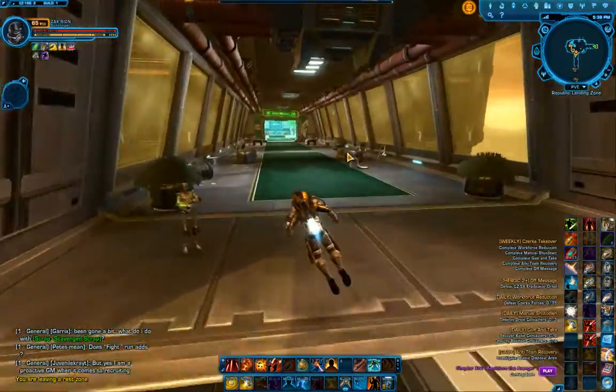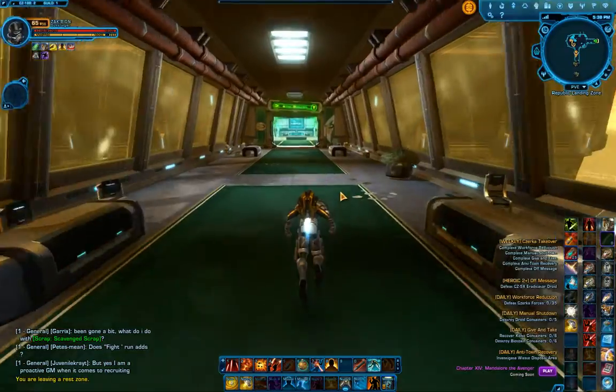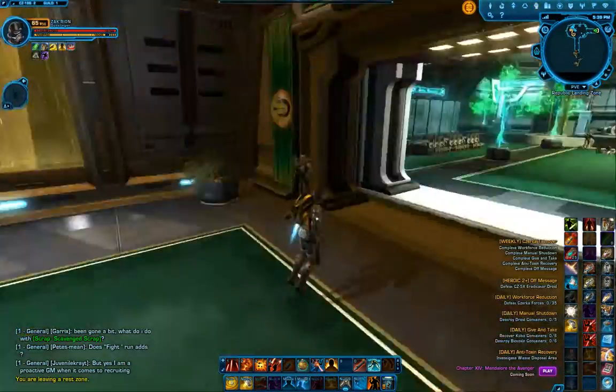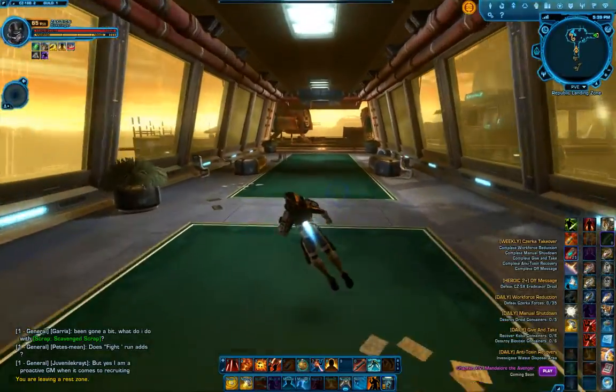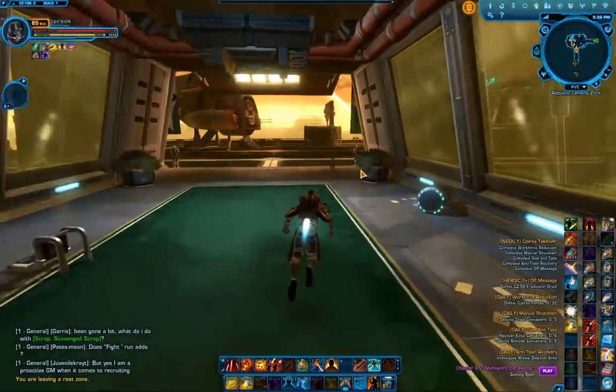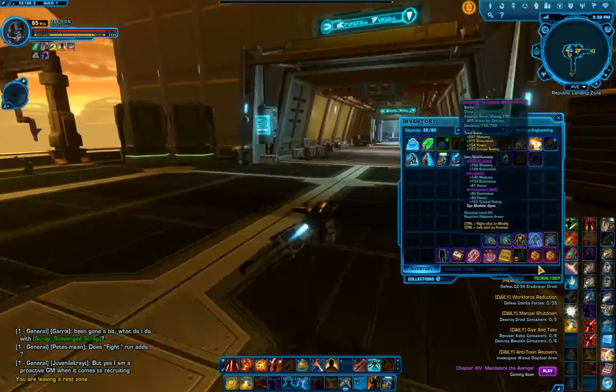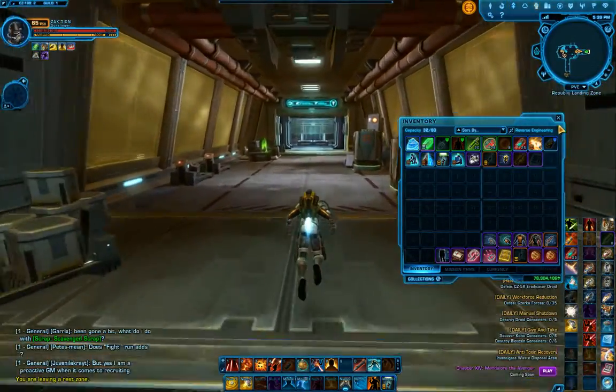The great thing about CZ-198: it's a very small questing area, which is very helpful. There's a very decent quest reward bonus, and the enemies are not very tough. My starting time is about 5:39, and my starting cash is 78,904,106.